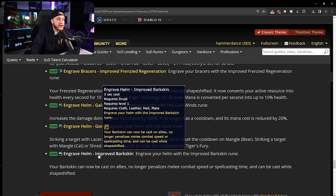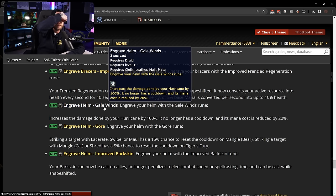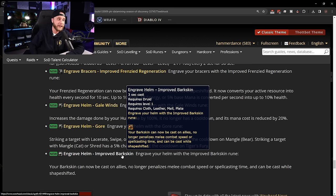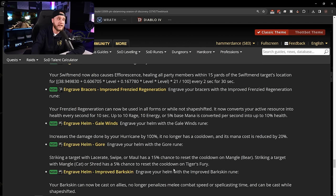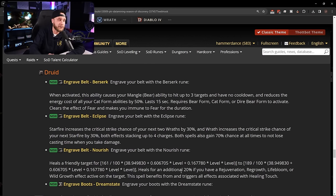Last helm rune: Engrave Helm: Improved Barkskin — can now be cast on allies, no longer penalizes melee combat speed or spellcasting timing, and can be cast while shapeshifted. That's amazing, really strong especially in PvP. Healers not picking Gale Winds would likely use Improved Barkskin to throw it on tanks or anyone who needs it. These druid runes knocked it out of the park — druids are going to be in a great spot going into phase two.